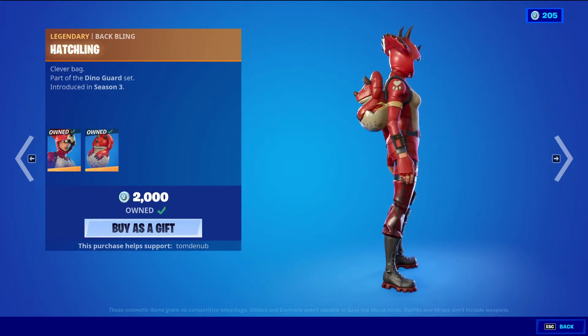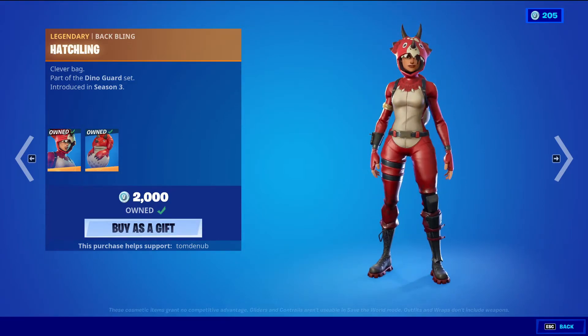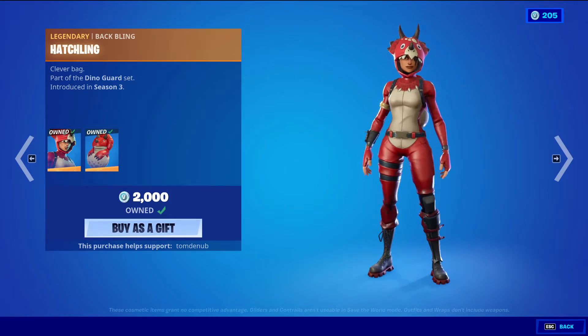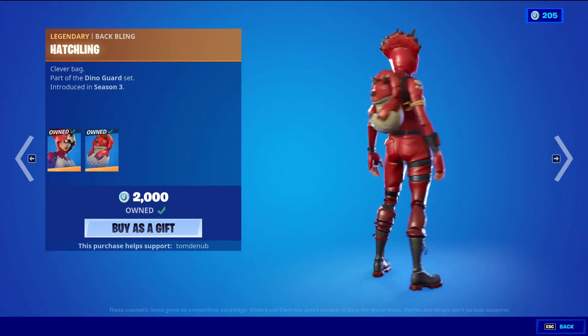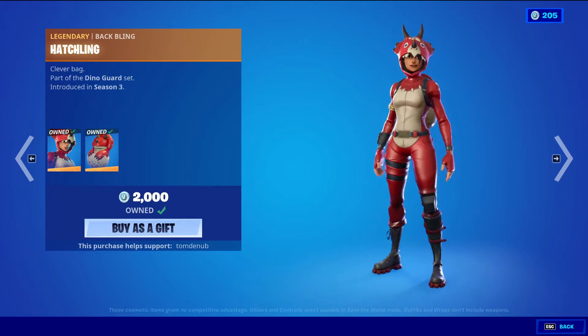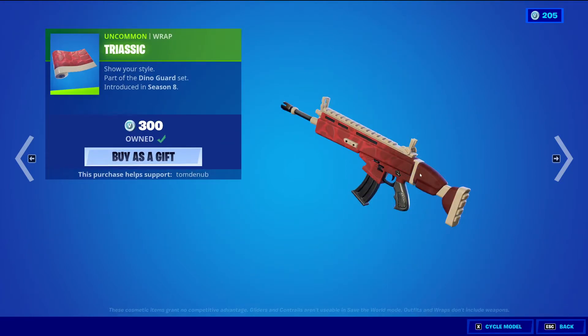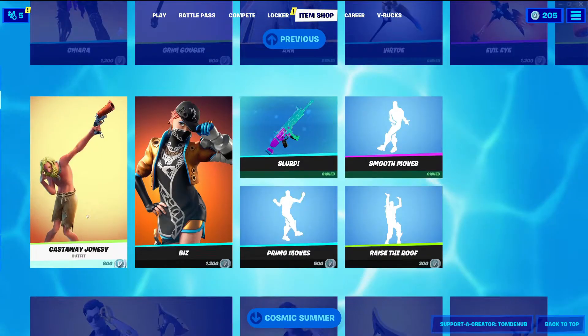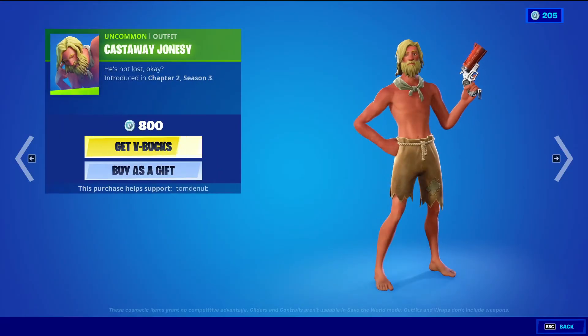Triceratops with the back bling — Hatchling, Legendary skin, 2,000 V-Bucks. This skin right here was my main skin back in the day. It was one of my first legendary skins I ever bought. I used her so much, but I barely use her here and there. I don't know if I'm gonna start using her more. Triceratops Uncovering wrapping, 300 V-Bucks. And then Castaway Jonesy — Uncommon, 800 V-Bucks.